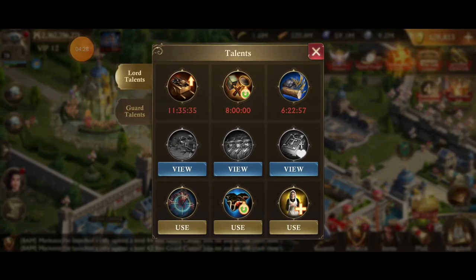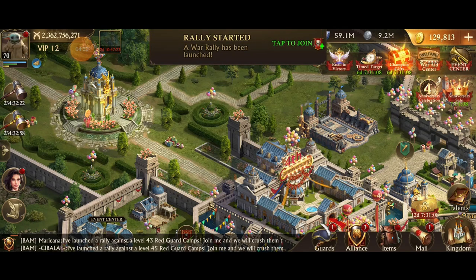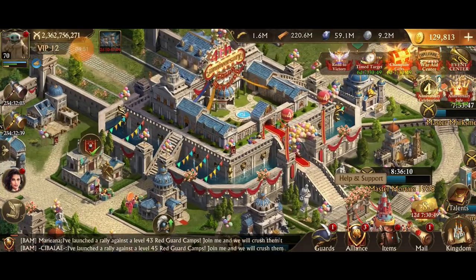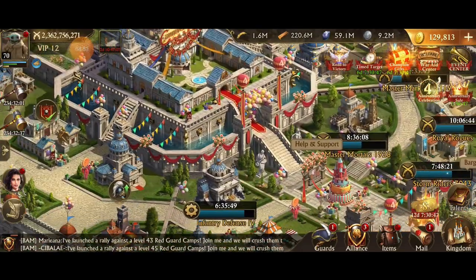I do have instant gather, so that'll jump me up the leaderboard as long as I keep my marches gathering most of the day. I'm actually going to try for this one — the last time it came up there were so many stamina events going on that my marches were busy the whole time. You can also see they've got decorations all over the place: balloons, banners, flowers, and presents.